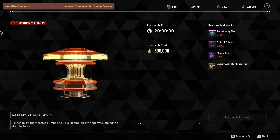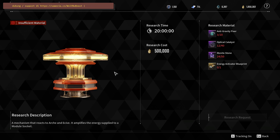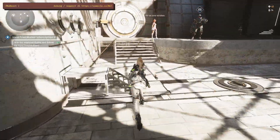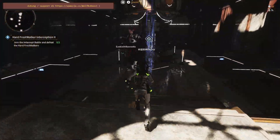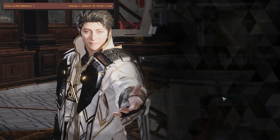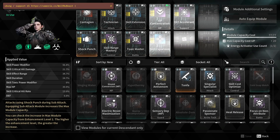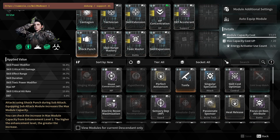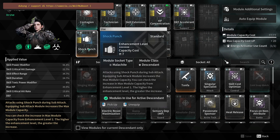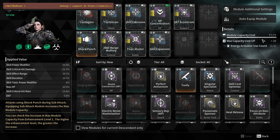To power up your Descendants, you need to upgrade your module socket. Mine is already at 70, and you can add another capacity with this. It was 0, I upgraded to 10, and I got another 10 slot.